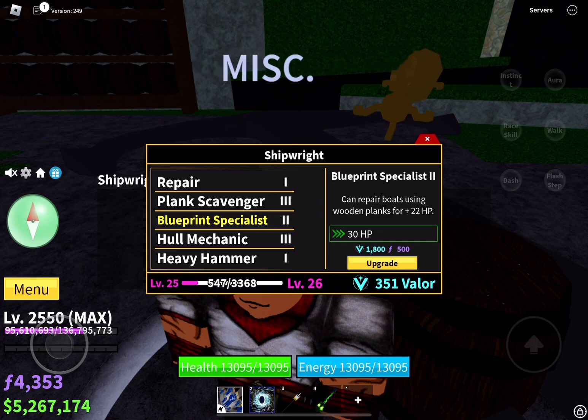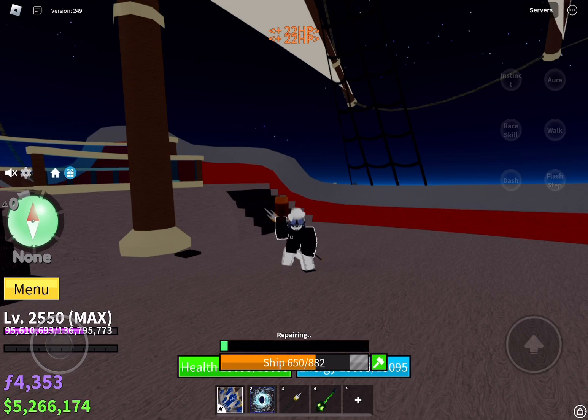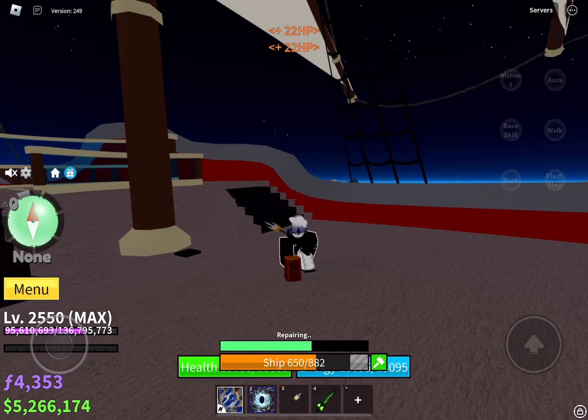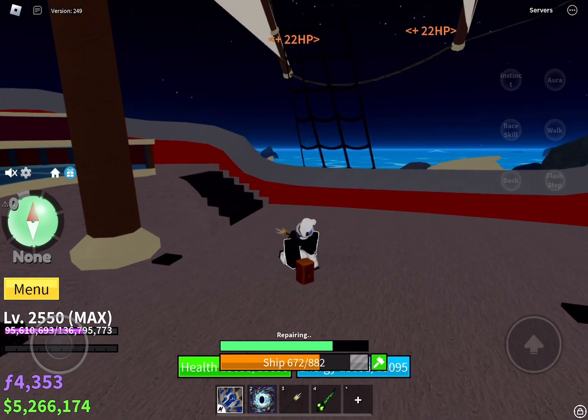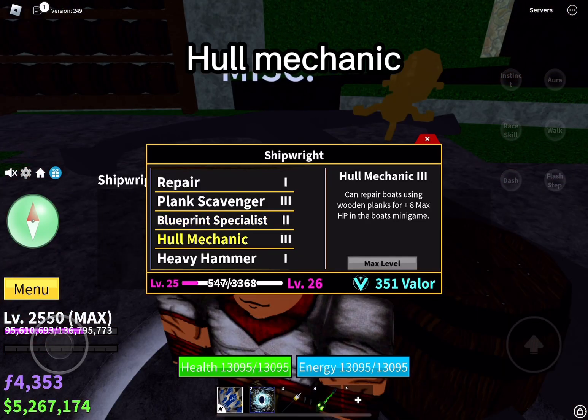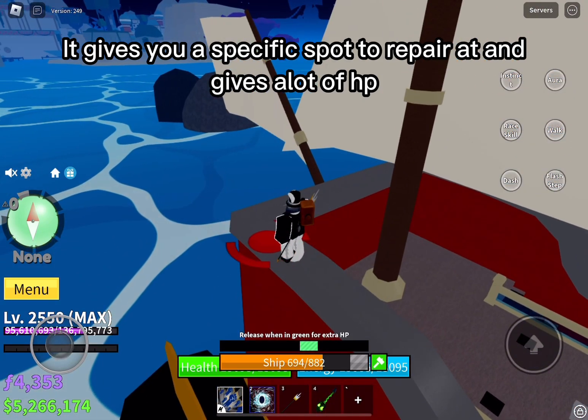Blueprint Specialist can repair your boat with more HP. Hull Mechanic gives you a specific spot to repair at and gives a lot of HP.